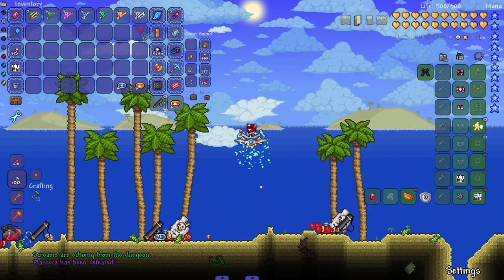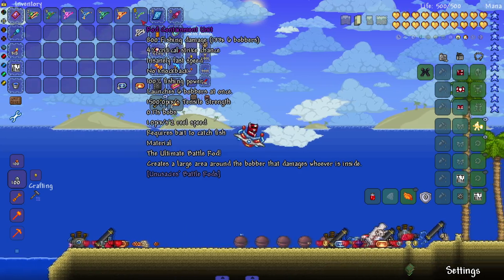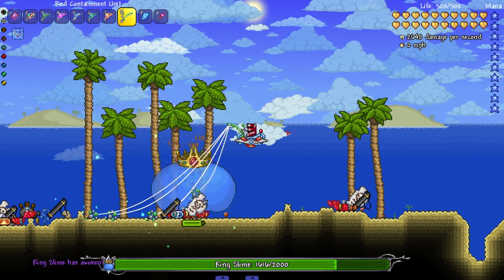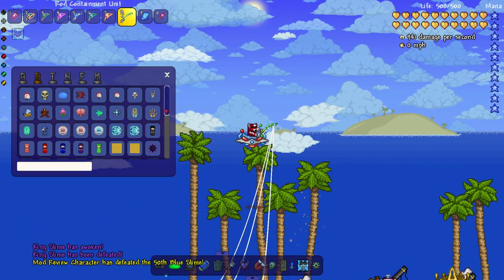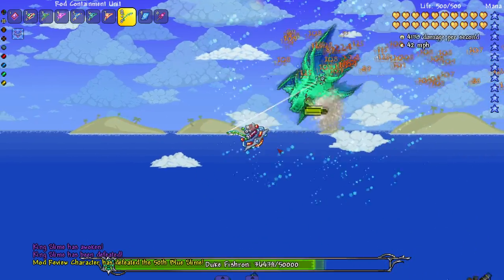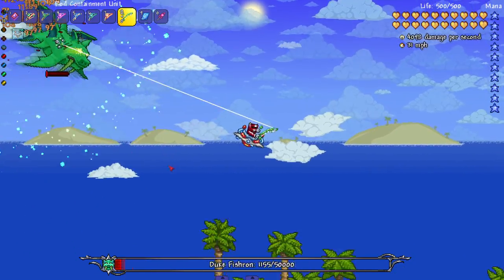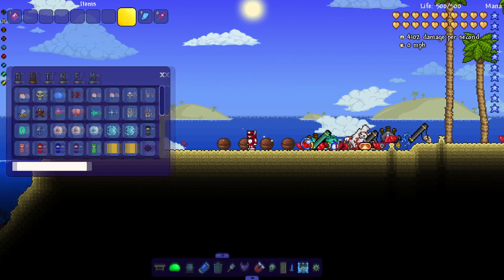Last but not least: the Rod Containment Unit, the ultimate battle rod. Creates a large area around the bobbers that damages whoever's inside. Let me bring in Duke Fishron — look at that damage with no armor, no accessories, no bait. That is just crazy. This class genuinely gets incredibly strong.